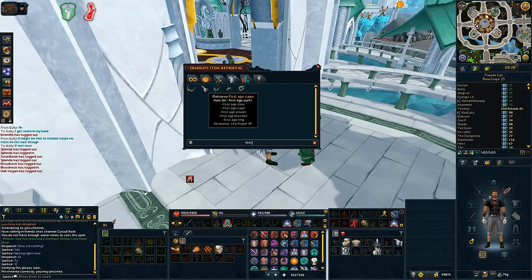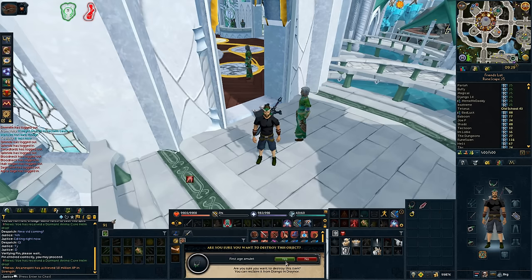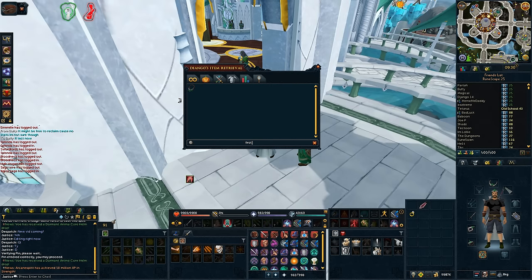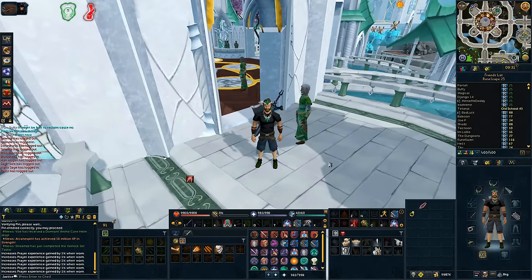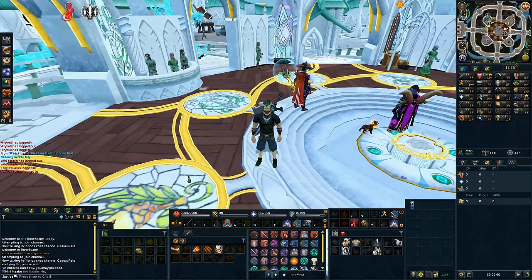I actually do have the first age outfit, so I just want to see if it costs anything to retrieve it. I'm going to destroy it just to prove it does not cost anything to retrieve — and no, it does not cost anything. That's absolutely fantastic. So I've got the full first age set here, giving a 6% prayer bonus when wearing all five items, with an extra 1% set bonus for wearing them all simultaneously. This outfit is from the Treasure Hunter. It's also worth noting that if you drink a dose of Perfect Juju Prayer Potion, the buff lasts 60 minutes and you gain an extra 5% additional experience when using bones on a Gilded Altar.